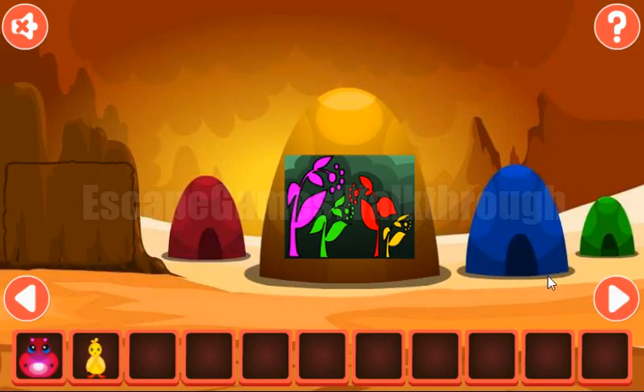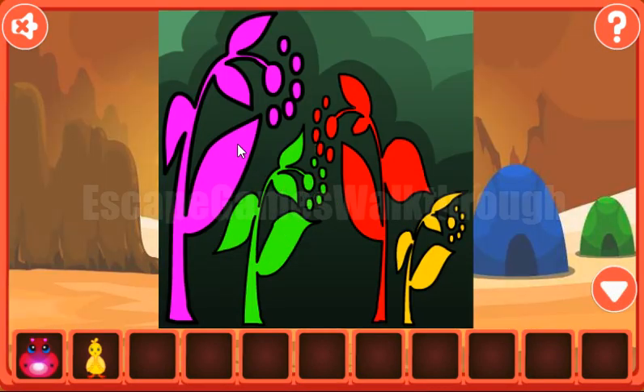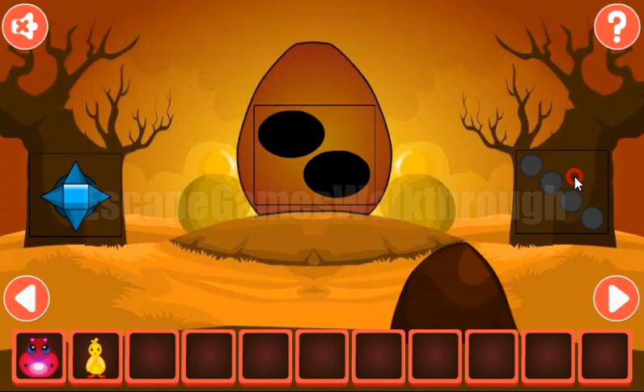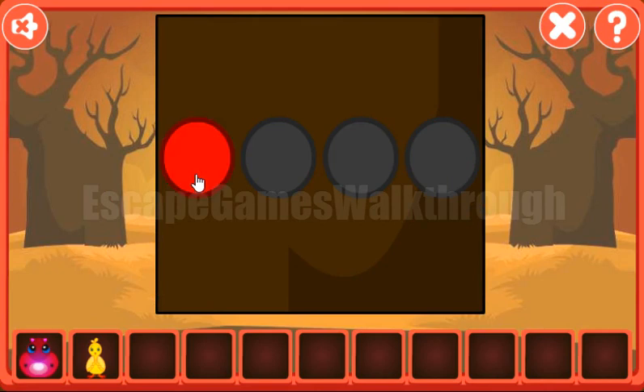We've got the chicken going here again. And now the colors of these plants: pink, green, red and yellow. Pink, green, red and yellow.